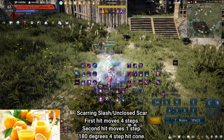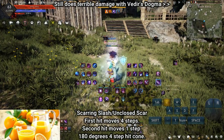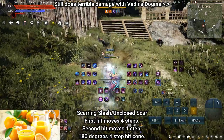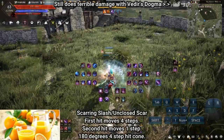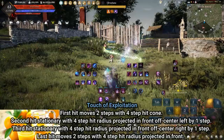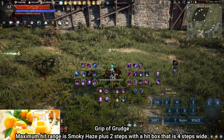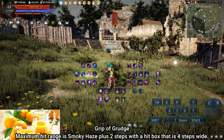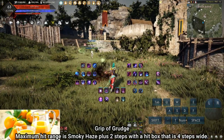Scarring Slash / Unclosed Scar: not typically used due to stamina cost, but could be decent melee filler damage. With Adir's Dogma active, you can reposition for back attacks when the opponent is in a standing CC state such as a stun. Touch of Exploitation: primary melee damage filler in Awakening Stance — solid, has a forward guard, and a decent animation. Grip of Grudge: last resort damage filler in Awakening Stance — a very cool-looking ability that doesn't do meaningful damage in PvP but has decent range.